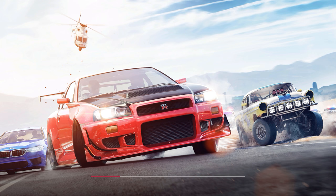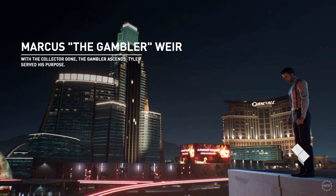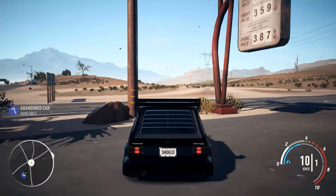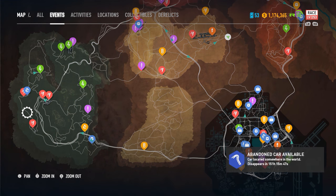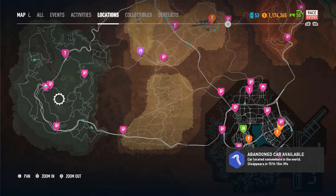It should be somewhere in the south west of the map. I'm not sure if it will show on the map before I get the thing on the mini map. Let's see. Abandoned car available. Where is it? No, it should be somewhere in this area I heard. I don't see it. Let's see where I can go from here.